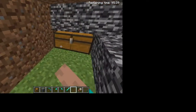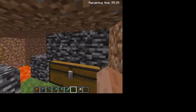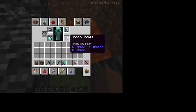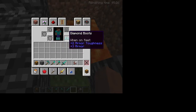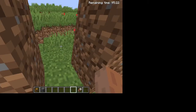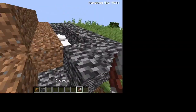First we have ourselves a chest where I put bedrock on top so no one can open it. We have a garbage disposer here. So if we don't really want some of this stuff, we'll just throw it away. That's what the garbage disposer is for. I got some bedrock in my inventory from earlier.